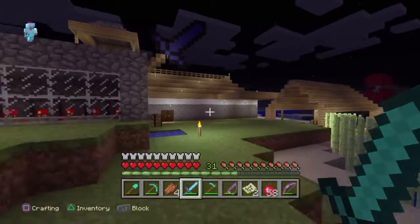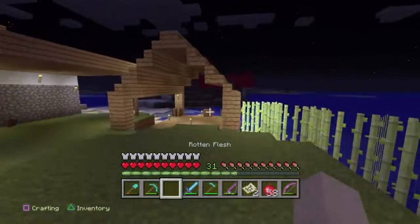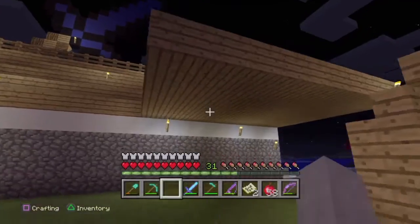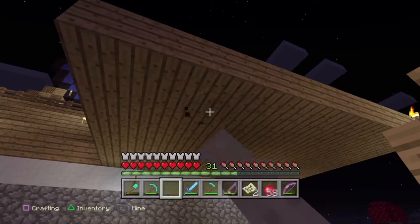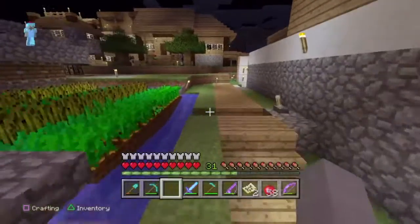This is the big main house that we've worked on for so long. This is our boat ramp, and this is where we take a seat to calm down from building. This is the automatic farm — let me show you what it does.